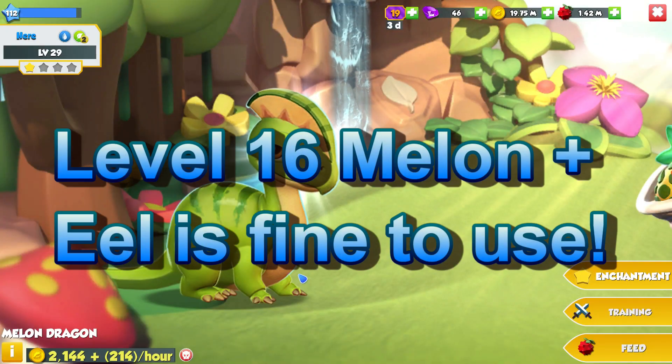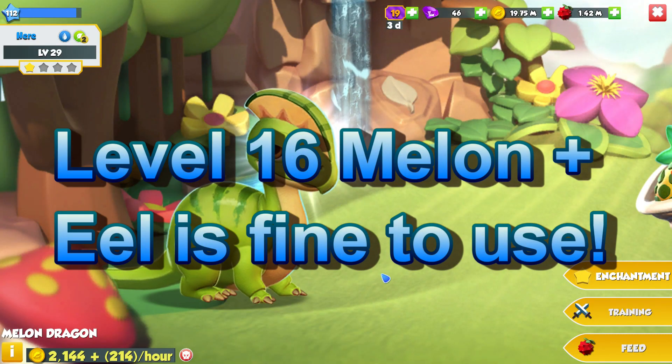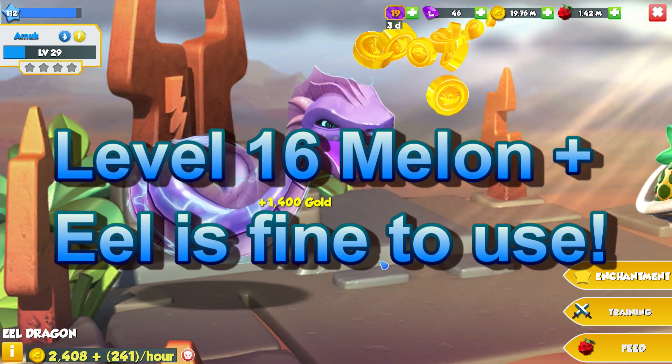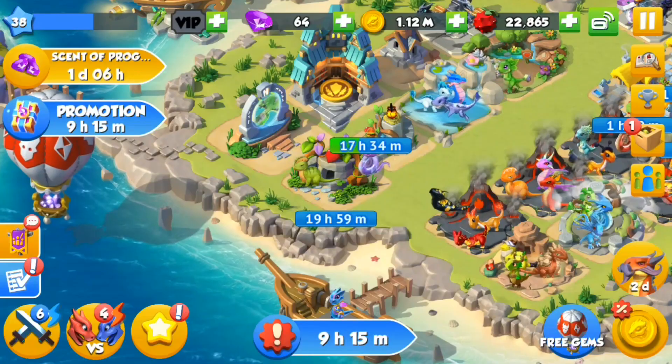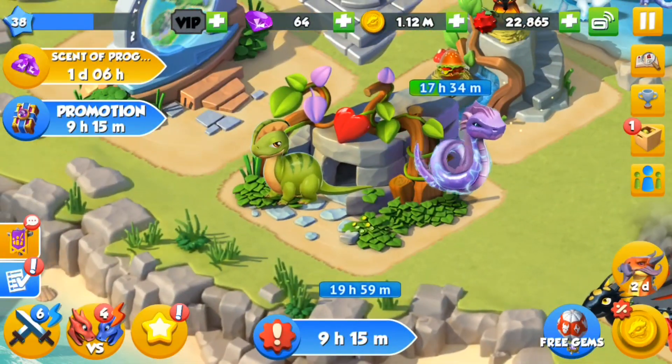Your Eel plus Melon Dragons already have to be level 16 or higher to be enchanted, so those levels should be fine to try and breed for the sea turtle. You'll have about a 4% chance roughly to breed him, so very best of luck.